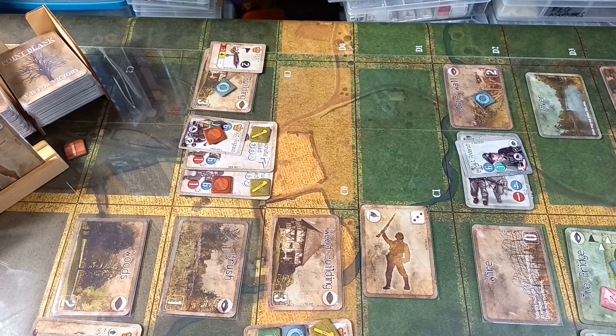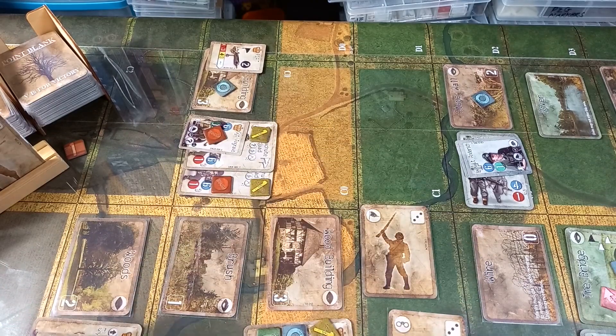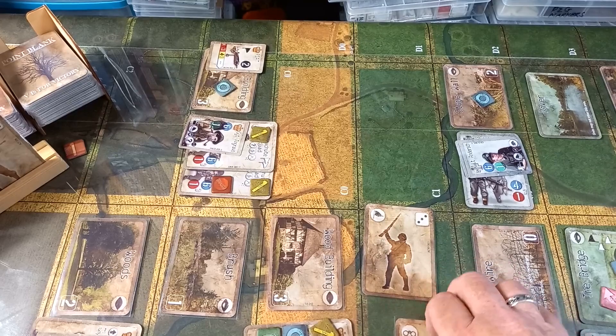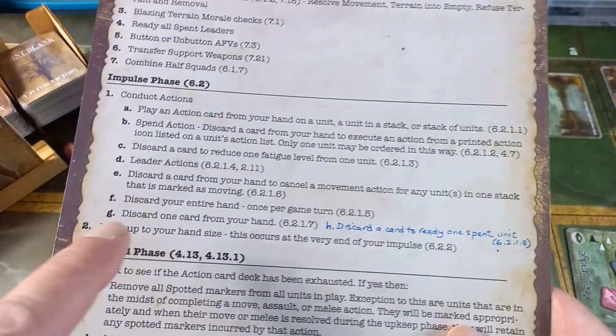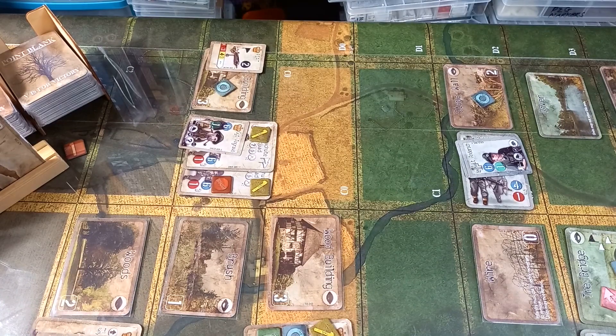So here we go, 2d6 morale check for Sergeant Angrave. We get a 3 and another 3 — that's 6, minus the 2 for the building is 4, so it's under the 6. He is unshaken! Unfortunately that's our action — we can only do one of those — but we'll do a leader action on Sergeant Angrave and possibly Lieutenant Hughes to get rid of a fatigue.